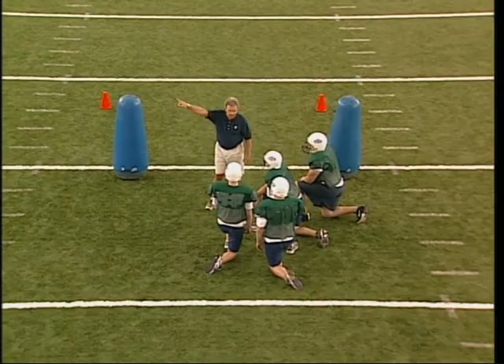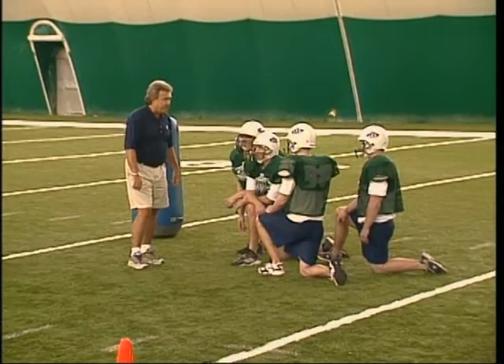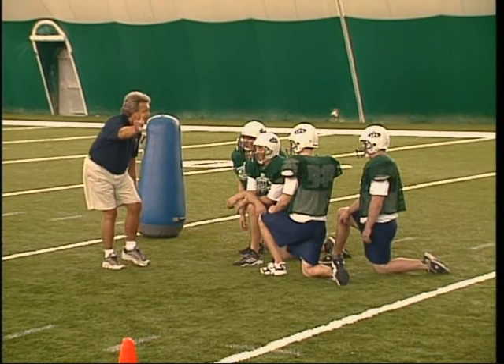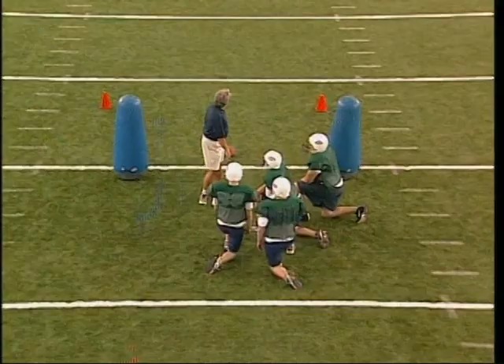Tailback, you're going to run a swing route opposite the dive. So when we say dive pass right, you know you're running a swing route to the left. Off the toss line, good crossover step, belly back a little bit more and fake like you got the toss. Now you have an opportunity to attack the line of scrimmage coming forward. If we do throw you the ball, you'll be facing the defense, which you need to do to do a good job.